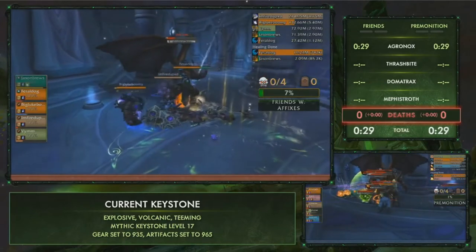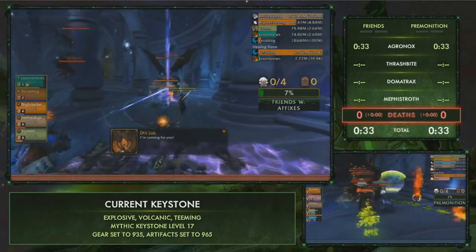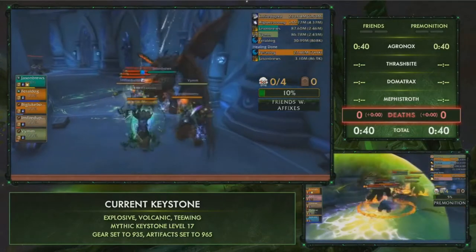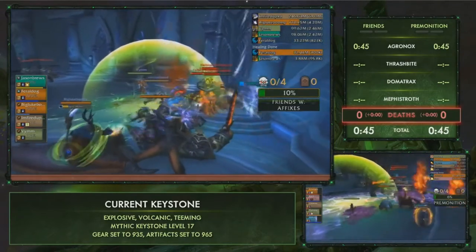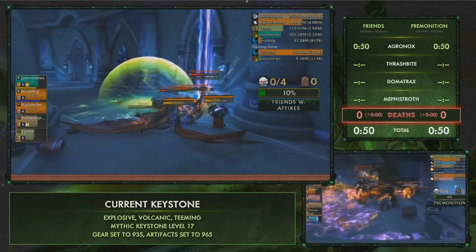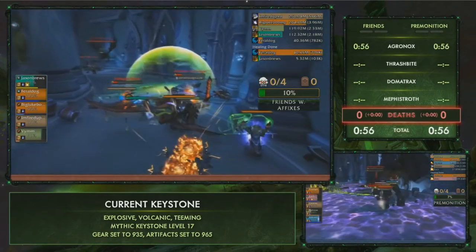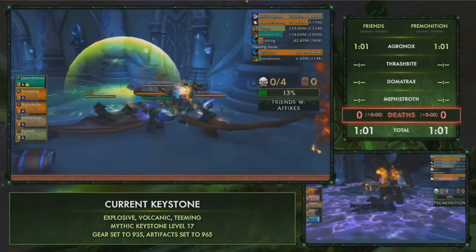Friends with Affixes is getting things done a little bit quicker than Premonition here. Moving over to the next packs will be really interesting — in previous series at the finals on this dungeon with these affixes, we saw a lot of different skip styles. It'll be interesting to see if they use any invis pots. The hunter gets very low for Premonition, barely heals up, and Friends with Affixes slows their pulls after using a lot of resources and cooldowns.